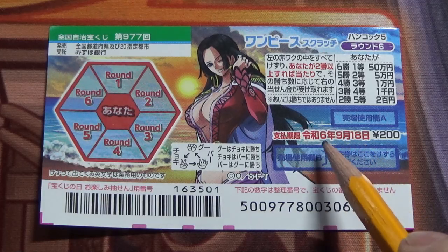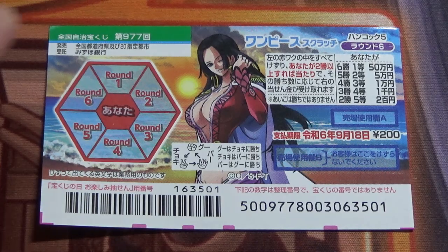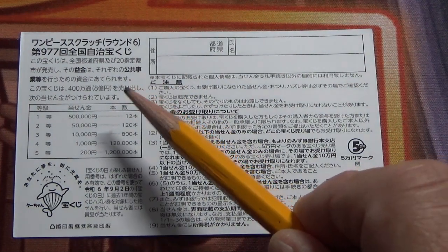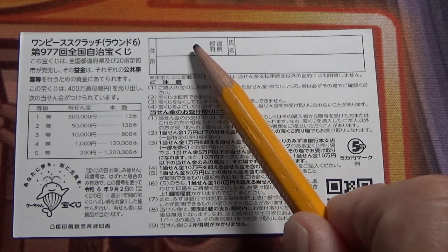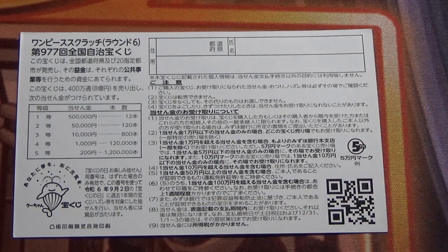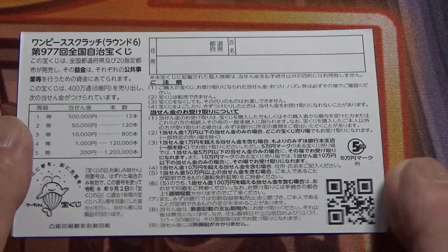You have until September 18th, Reiwa 6 — that is 2024 — to claim your prize. Don't scratch the claim area. On the back there's a breakdown of the prizes and rules in Japanese. You need to fill in your prefecture, full name, and address in Japan. All winnings are tax-free in Japan, and you can write in Romaji. Even foreign tourists can play this game. I've got one ticket, so wish me luck!